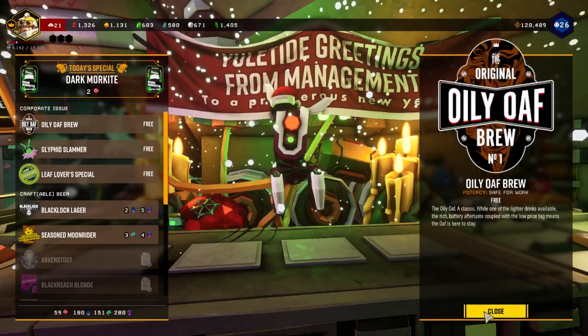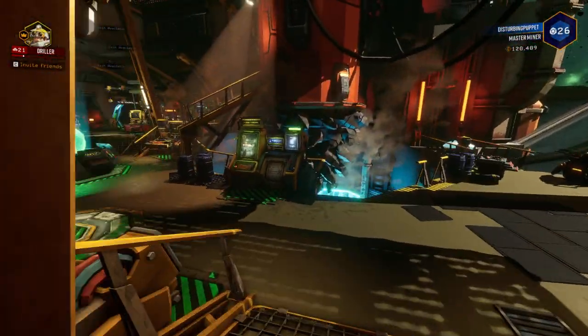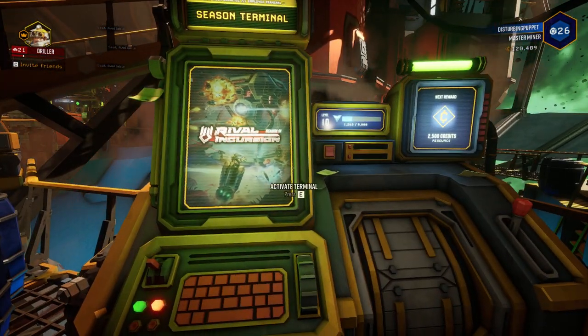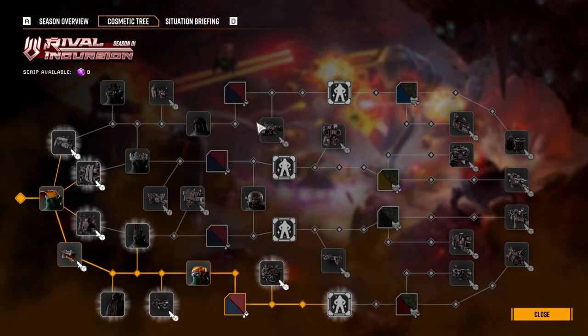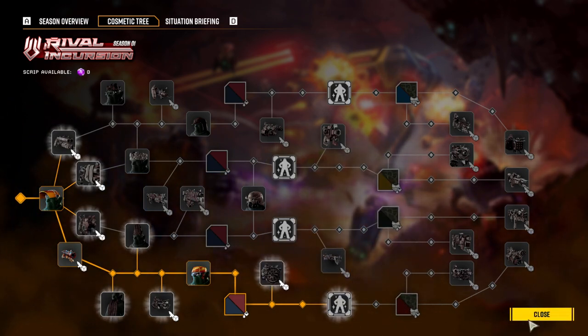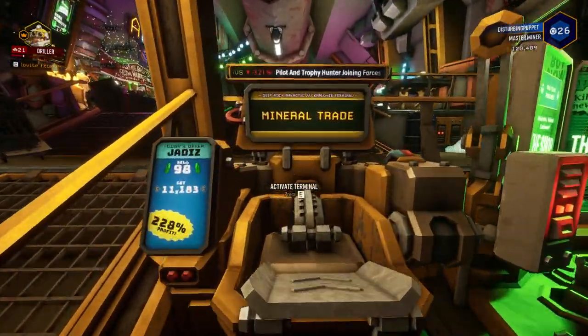We've got an egg mission up next. Here's our season terminal for the Rival Incursions season event — you unlock stuff just by playing, and there's also a cosmetic tree. I've done very limited progress on it; I'm kind of rushing towards the pickaxe throw and then we'll screw around from there.